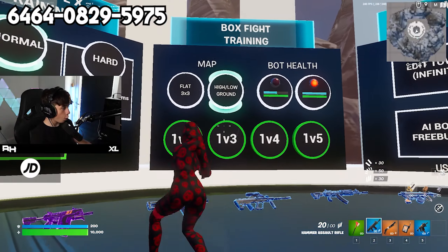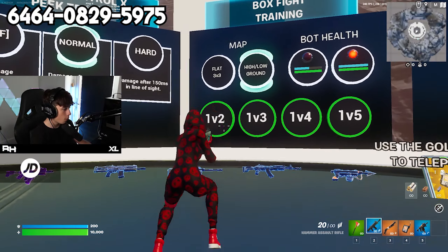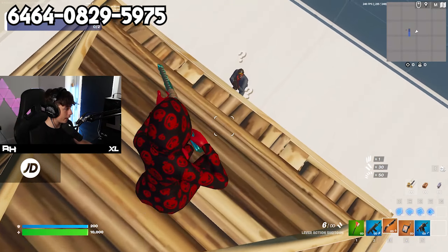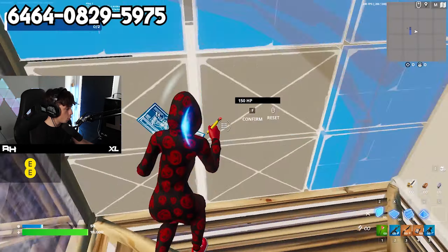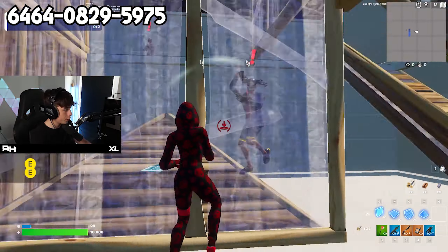For the next section we have box fight training. This will help you with 1v2s, 1v3s, 1v4s, and 1v5s. Select which one you want - I'm going to go with 1v2s. You spawn in your own box and there will be two bots around you that you have to manage, fight and kill. They do move and shoot, so it's just like a real player - perfect practice if you want to learn how to 1v2 properly.